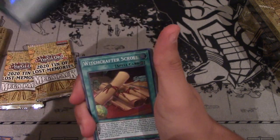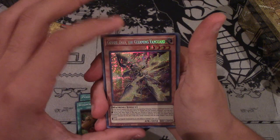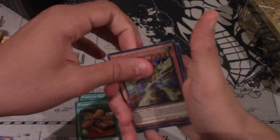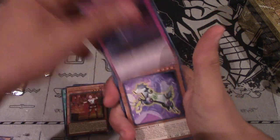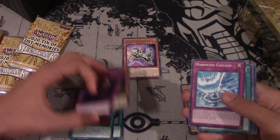We also have a Witchcrafter Scroll. Not the best supers. Gizmic Yada the Gleaming Vanguard - this card looks kind of sick as a prismatic, not gonna lie. And then a Witchcrafter Shmeta and an Evil Eye Defeat for our very first pack. Time Defragulator. Now that we know how this is structured, we can go a bit faster throughout the packs.